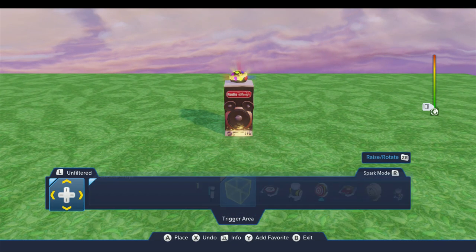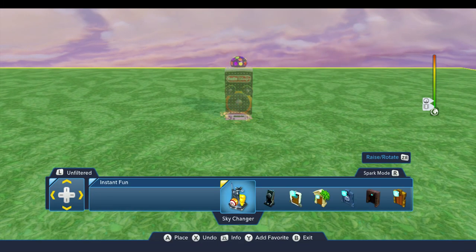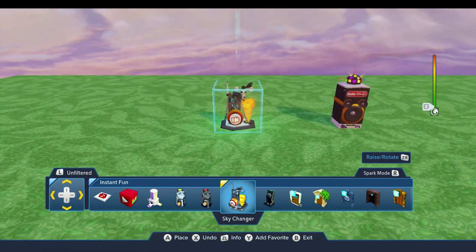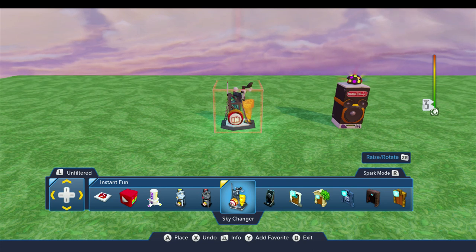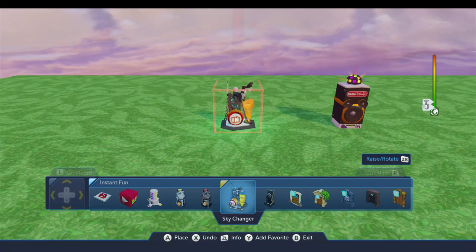I'm starting off with a brand new empty toy box, and I'm going to go ahead and put in the boom box and the sky changer. I'm starting from an empty toy box because I figured it might be kind of useful for some of you to see me start from scratch. I had been planning to start with a pre-built starting area, but I thought it might be nice to see how I'm doing this from the very beginning — the textures, terrain shapes, and things I'm using — so you can follow along in your own toy box.